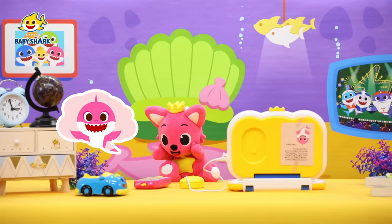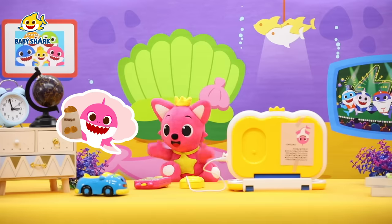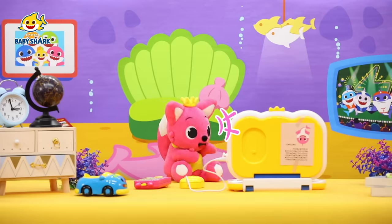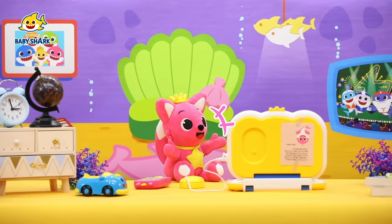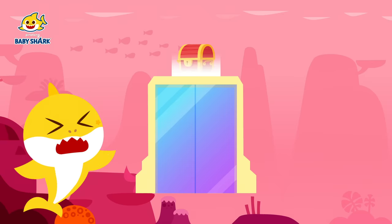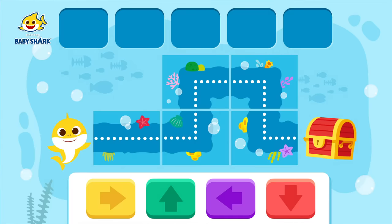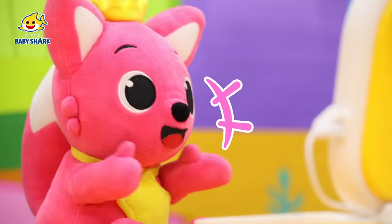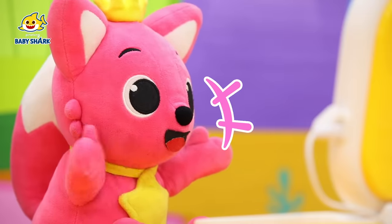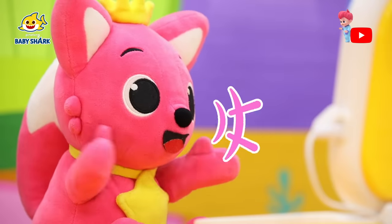A message arrives: 'Brooklyn! I'll be home in five minutes. I bought delicious clam buns — let's eat together!' Brooklyn panics: 'Mommy Shark will be here in five minutes! Let's hurry!' Ping-Fong spots a treasure chest. Brooklyn says, 'I think we can escape!' But there is no path to the treasure chest — they need to code one. Ping-Fong suggests, 'How about we code the path together?'